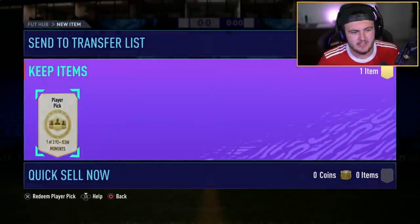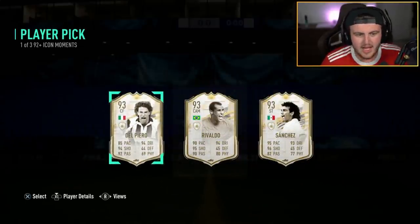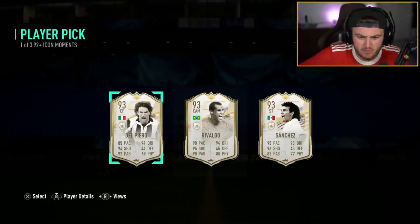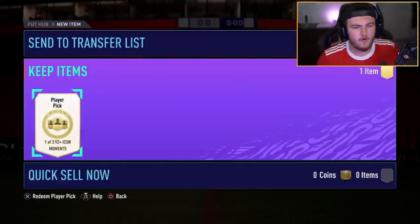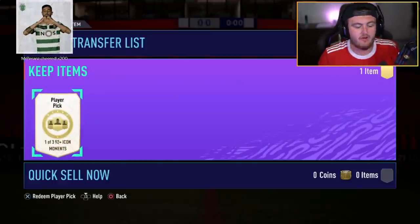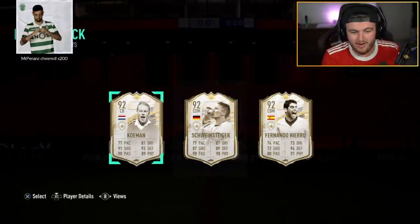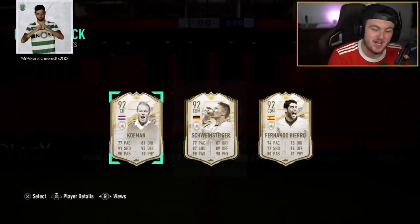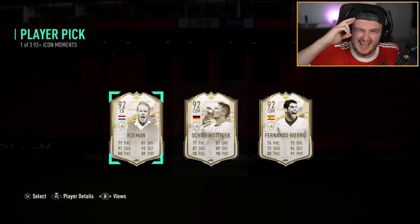We've got the next player pick. These are getting good for United legends right now, aren't they? Spoke too soon. It's a shame — if Raul had had four-star weak foot, that'd be an incredible card. Del Piero is a bit too slow. Sanchez is decent but three-star skills. They're meh at best. Last one for the video — can we finish it off with something incredible? Sadly, we can't. That's going to be it for the video. If you guys enjoyed, please like down below, subscribe if you're new. Thank you for watching and I'll see you lads later.